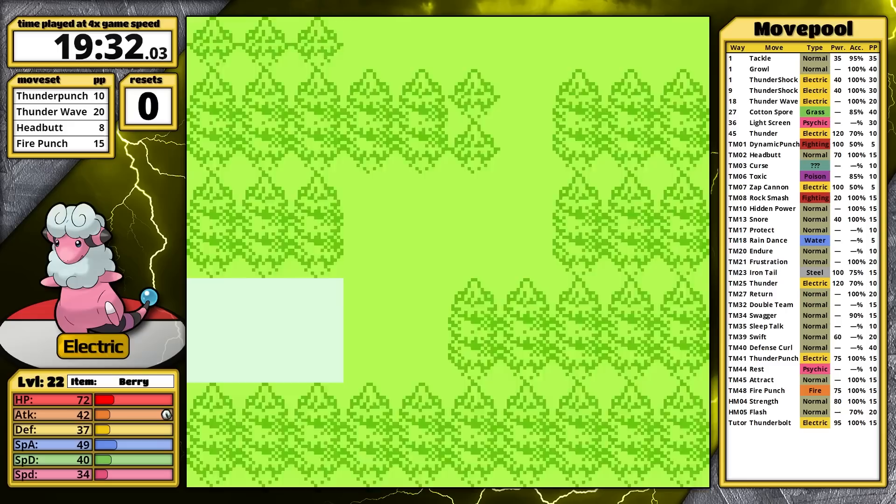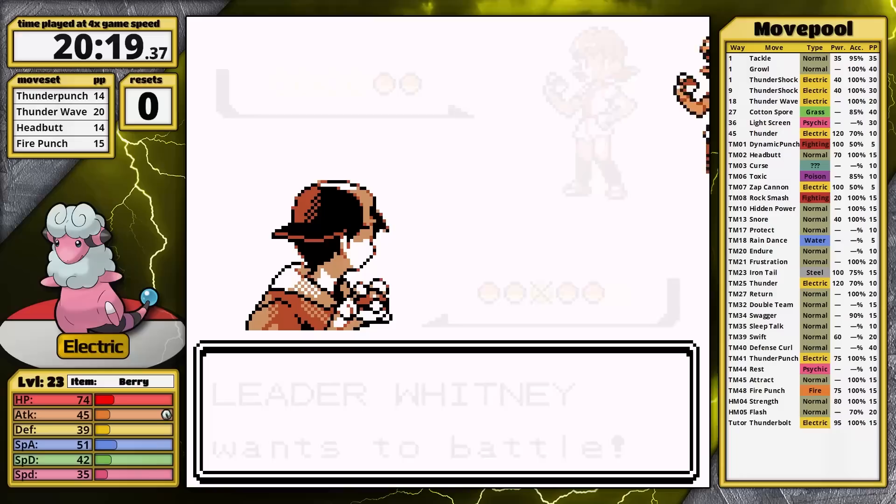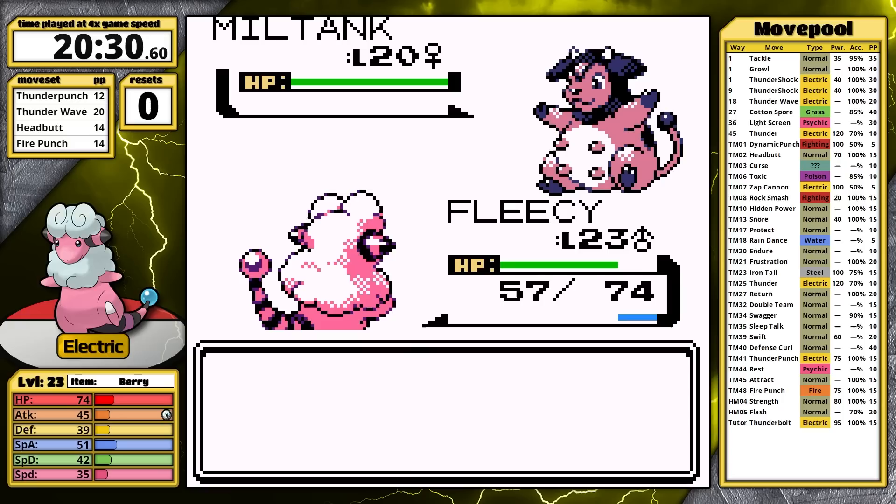After heading north and talking to the Squirtbottle lady's sister, I teleport back to town and face Whitney. Clefairy is first — there isn't any way for me to set up here, so I just take it out right away. Thunder Punch does more than half, Clefairy uses Metronome and it selects Transform, so my second Thunder Punch doesn't quite knock it out. I take it out with Fire Punch on the next turn, and then Miltank hits the field.